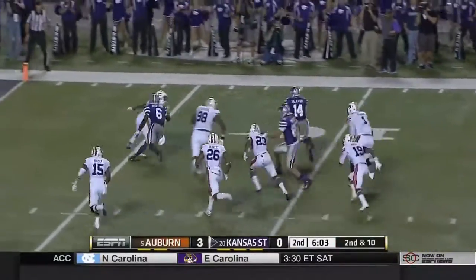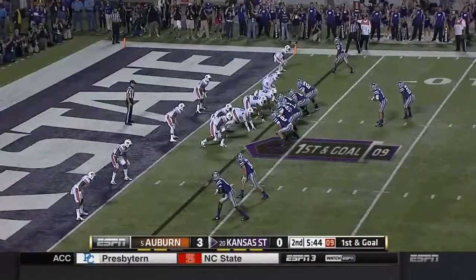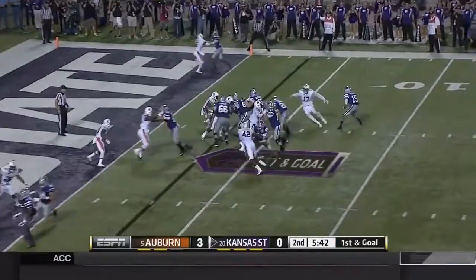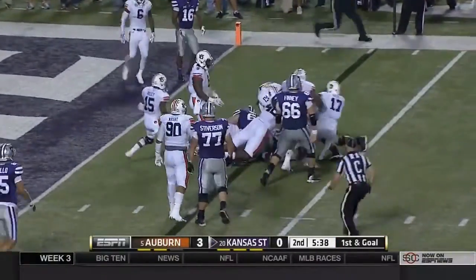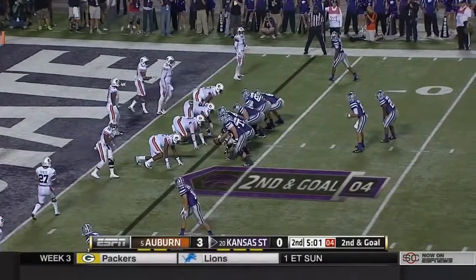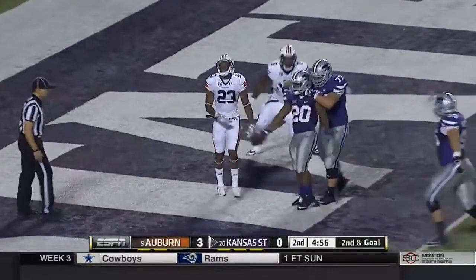Spinning away is Curry Sexton, to the five, and tackled inside the five. They'll keep it on the ground with Robinson, trying to push the pile. The play clock at three — Waters hands it off, Robinson in. Touchdown K-State!